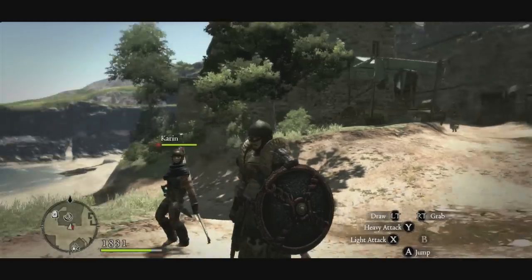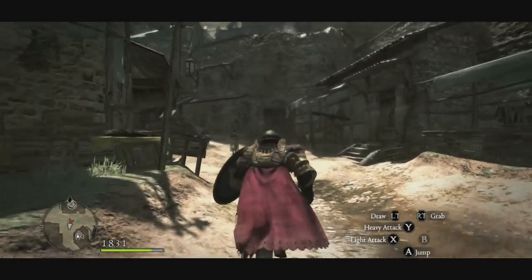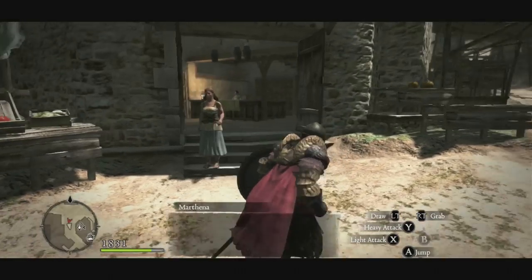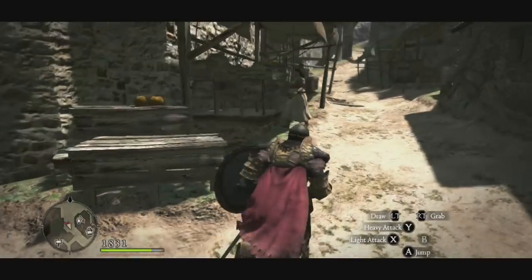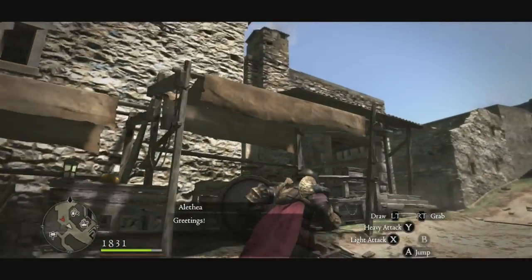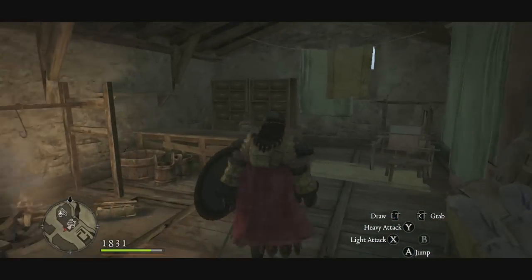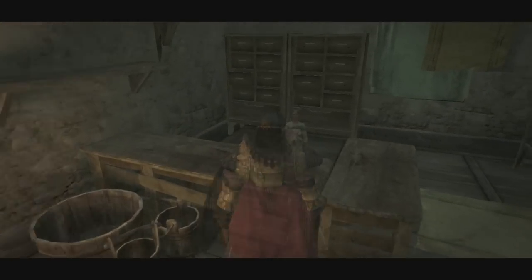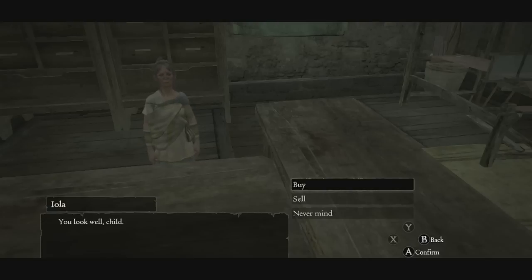You don't really need to bother with the inn just yet, but use it as a reference point. Run down the street in front of it, go past the house where you can buy weapons and armour, and carry on all the way round to this little hut. This is like a grocer's store where you talk to a woman called Iola — she's basically the green grocer of the village.